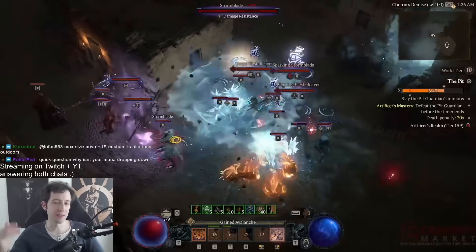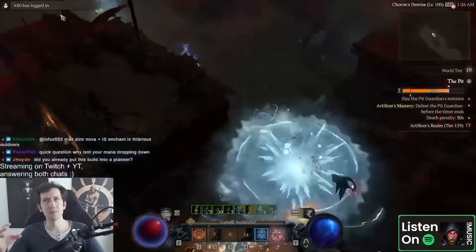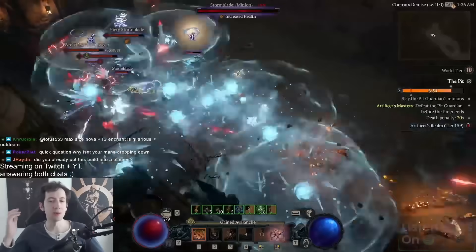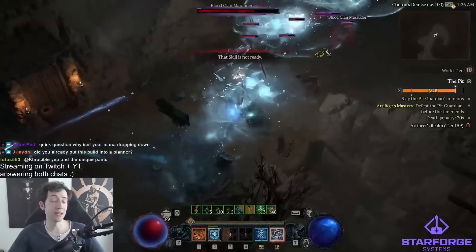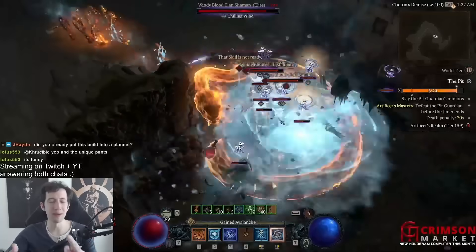The way this works is that the fractured winter glass makes it so that whenever you cast frozen orb, it has a chance to spawn conjurations — any random conjuration: ice blades, lightning spears, or hydras. Those conjurations then have a lucky hit to throw their own frozen orbs, and those can kind of go back and forth basically.